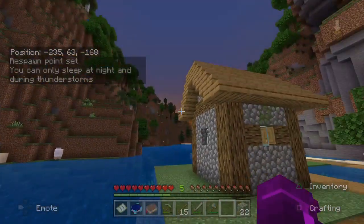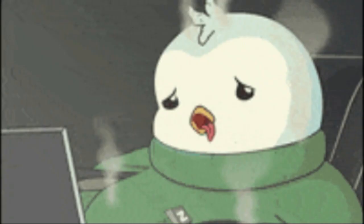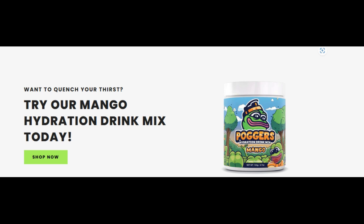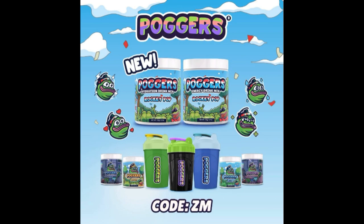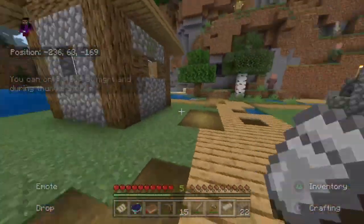Are you struggling with sleeping, dehydration, or having energy for gaming? I've got a solution — head over to Poggers. They have really cool drinks and even released a new flavor last month called Rocket Pop. Check them out via the link in the description and use creator code ZM for 10% off your order.